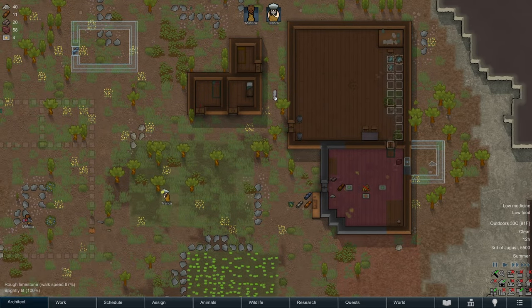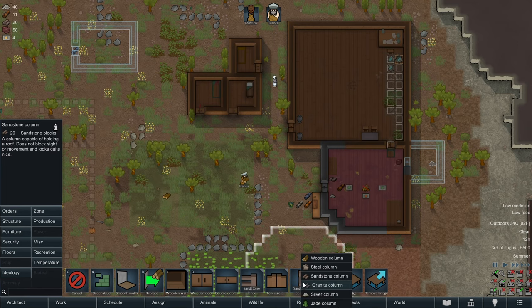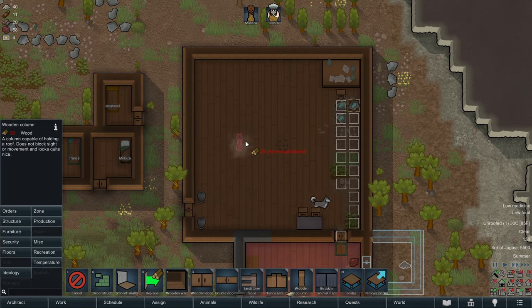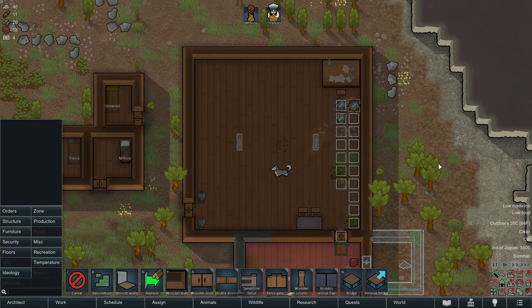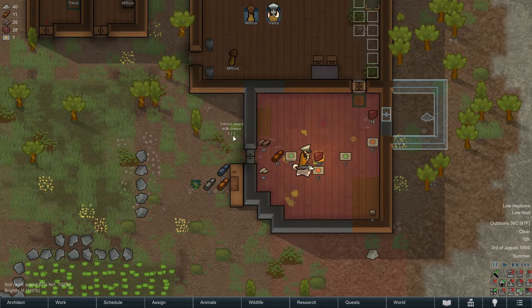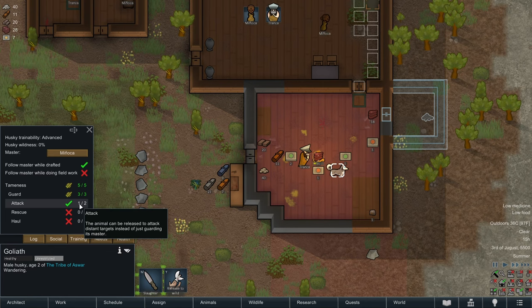We'll get on building wood columns here and here once we have some wood. We have successfully trained our dog to haul one level out of two - our dog will start hauling already, but until we get it to two out of two it will slowly forget the training, so we need to lock it in by getting to two out of two.